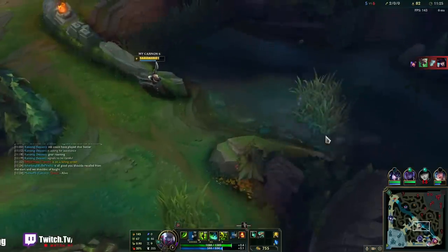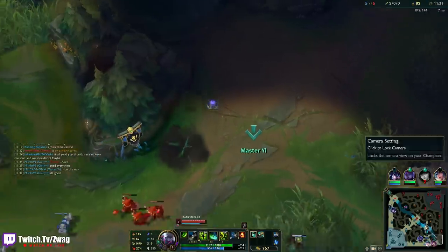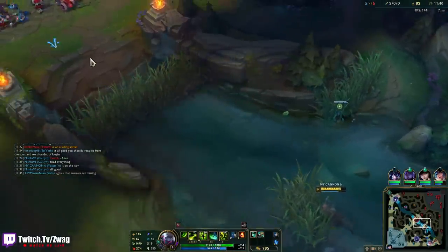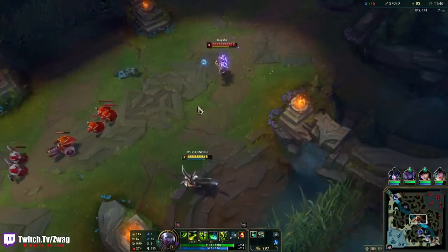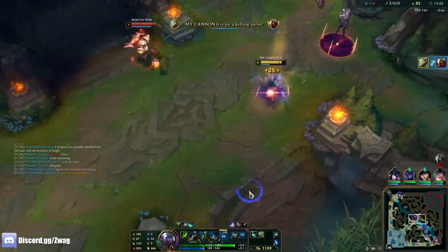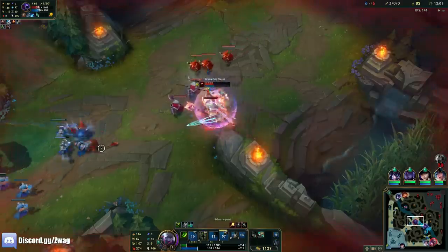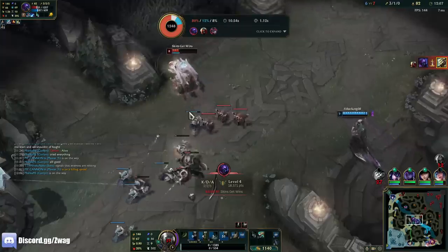I can try and roam bot. The problem is I don't have boots, so I'm a turtle. But they are pushed up pretty far — I think they just saw me because they backed up. I used W for an auto-reset there. Wait, I could probably beat this guy. I messed up my auto-reset — I didn't reset it. He just did a little bit more damage than me.